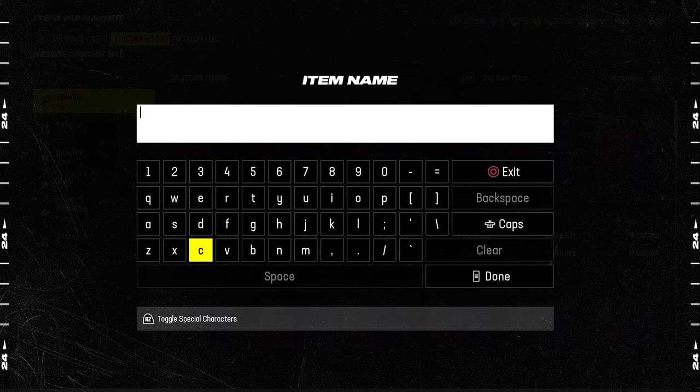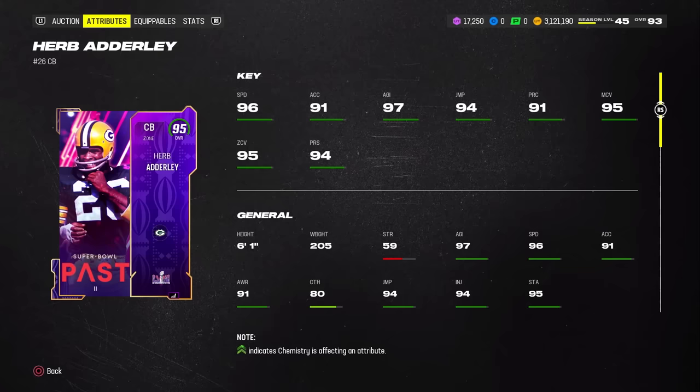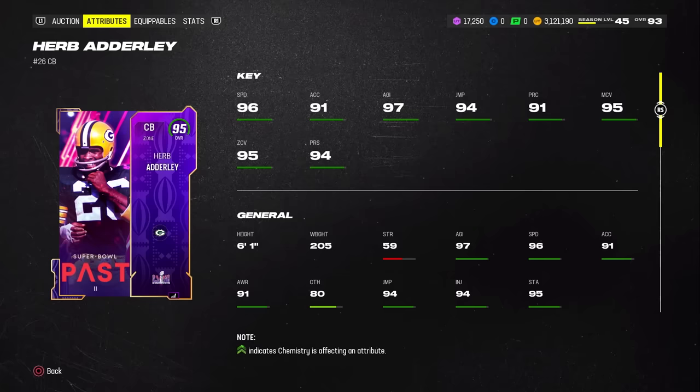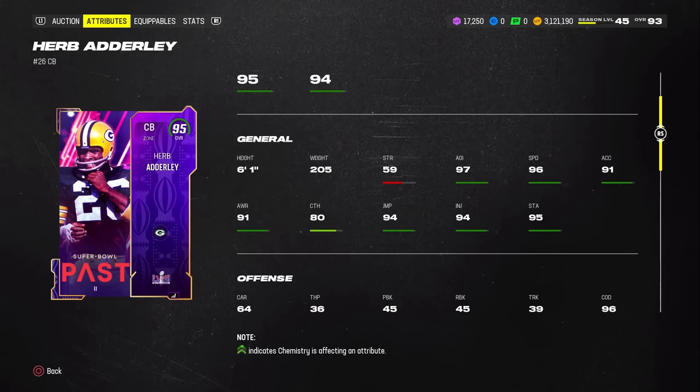At the number two spot, this is a difficult decision, but we got Herb Adley — a guy who I don't even think I had heard of before he got a card in Madden this year. He's 95 overall, the Packers legend. I've heard incredible things about this card. Whether you play zone or man, this card can absolutely ball out in your scheme. He's a little bit better in zone because of the abilities he gets, but he's got 96 speed, 91 accel, 97 agility, 95 man, 95 zone, 94 press, 91 play recognition, and 96 COD. Are you kidding me? This card is awesome. From what I've heard, he's an absolute dog and definitely one of the better cards in Madden as a whole, so getting him for free is awesome.